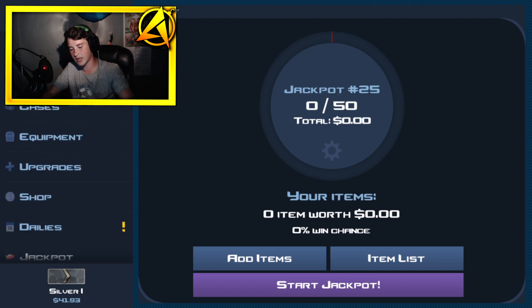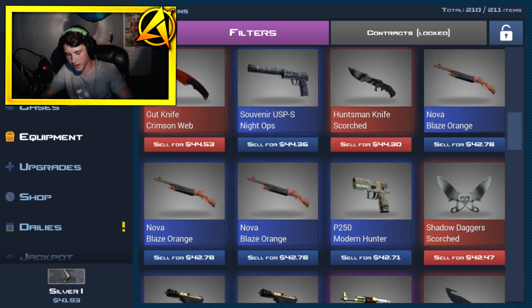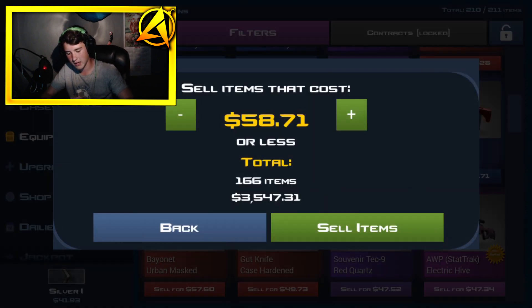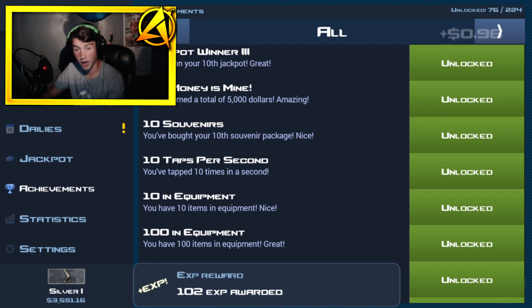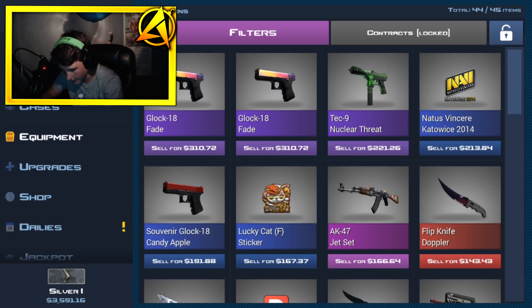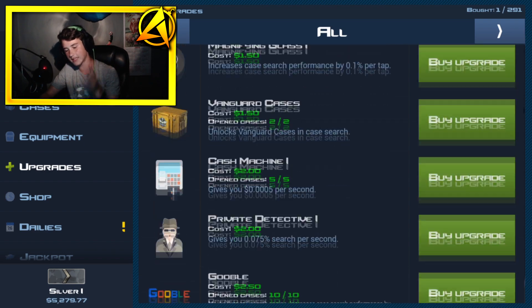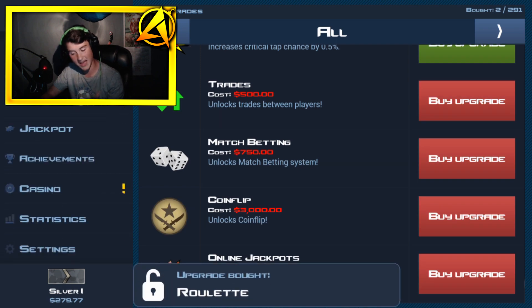So today we're going into some very low jackpots. I do want to buy roulette — let's do that right now before I lose all my money. Going down to $27, we have 1,500. Moving up, we need about $100 items — this M9 Damascus steel is twice as much as we need. We have $3,500 in our pocket, selling all this stuff. Now going to upgrades, jackpot roulette is $5,000. We need two more thousand dollars — done. We have roulette, boys!